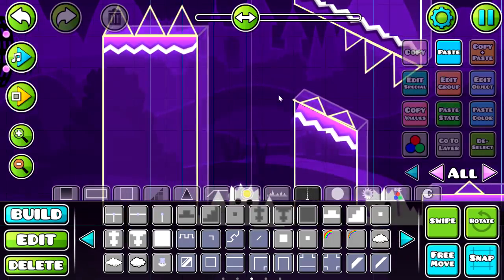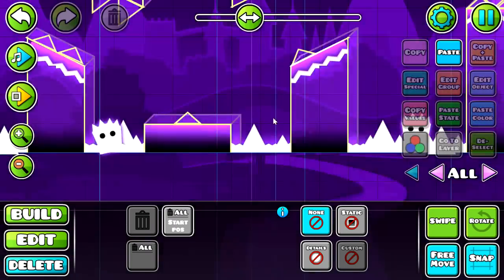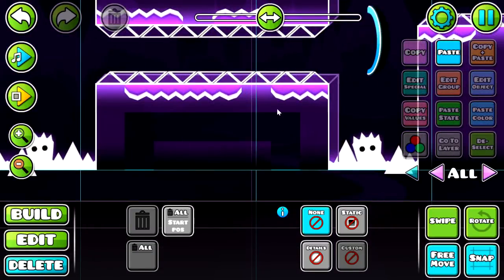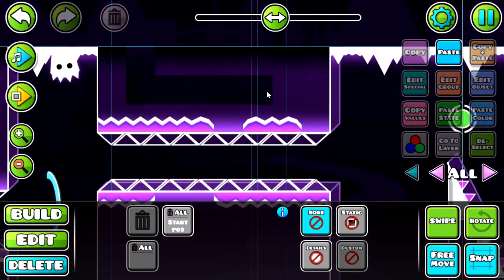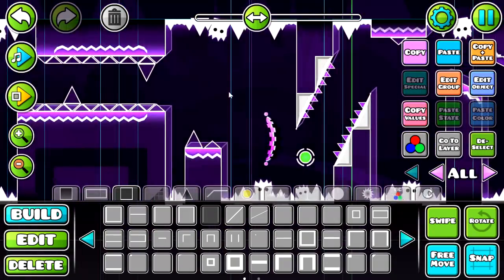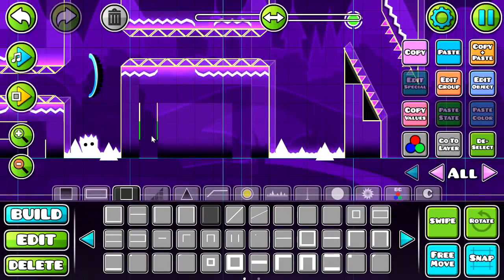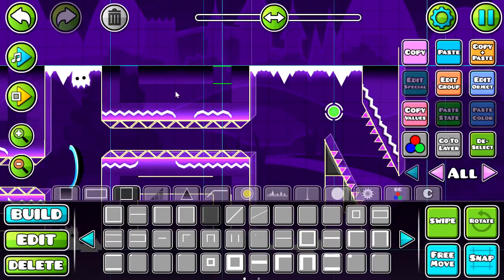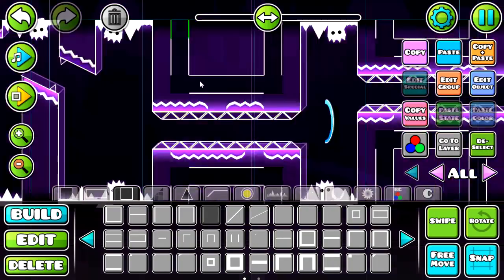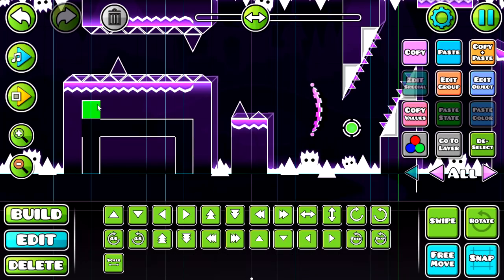I've had a genius idea for what to put inside these blocks after about two minutes of thinking. It's probably not going to look that great but we can always hope. I still have to do saw blades and air deco after this, and I might do moving objects off camera. I'm trying to train myself into using more moving objects — when you see a level with moving objects compared to one without, you can just see how much better it is when they're used correctly.